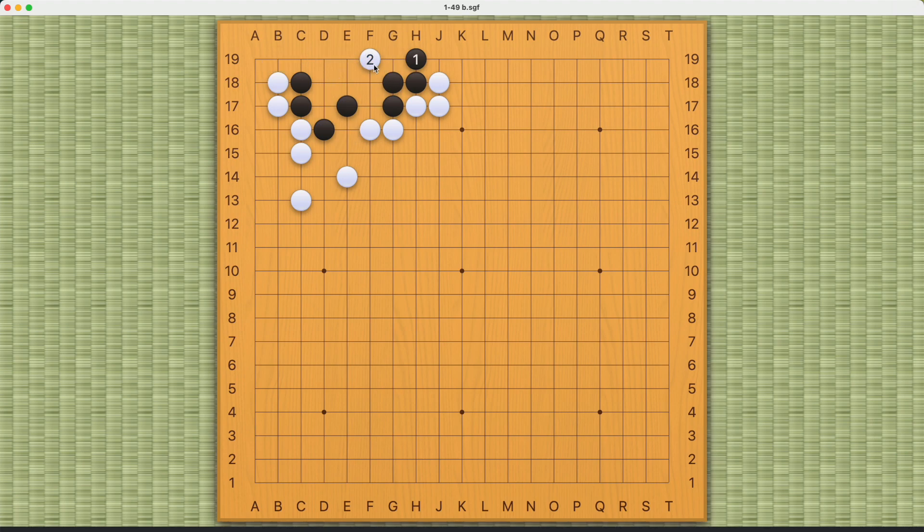So these are the two variations that you should be able to see if you have calculated this thoroughly. Of course, there are a couple other variations after White's move 2, and you can try some of those on your own. Overall, this is a very complicated problem. It is from the book Hatsi Yodon. If you have any questions, please let me know in the comment section below. Thank you for watching.